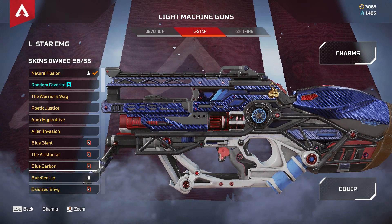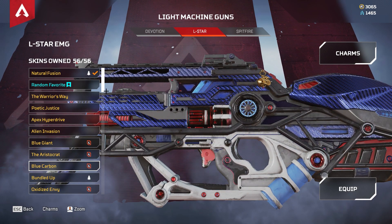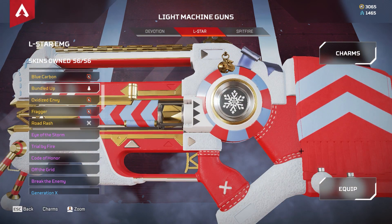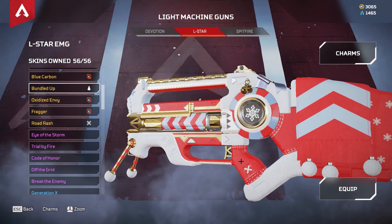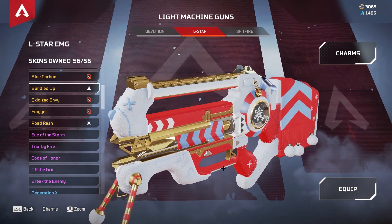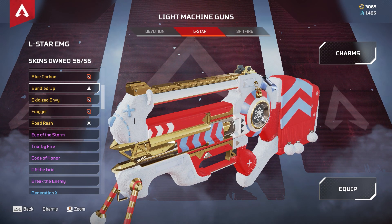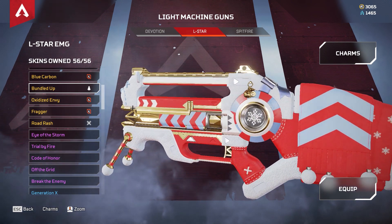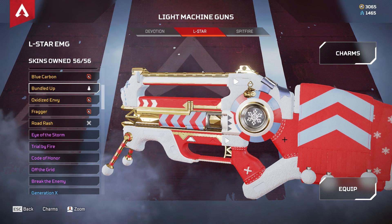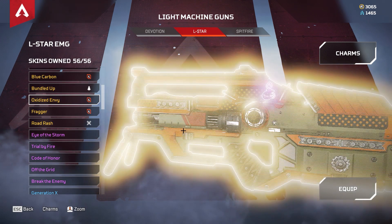Then we have Blue Carbon — again a carbon fiber material on this cosmetic. This is a recolor and I actually like it more than the base legendary one. Then Bundle Up — this was a free legendary cosmetic where you just had to do some challenges. It goes together with a Gibraltar Christmas event edition. You can see the polar bear face here, and yeah, it was a nice reward.